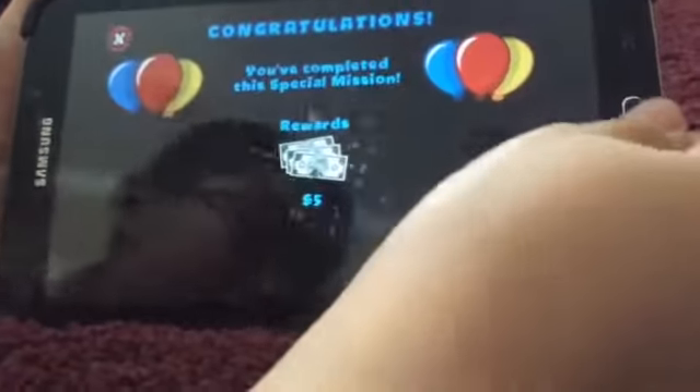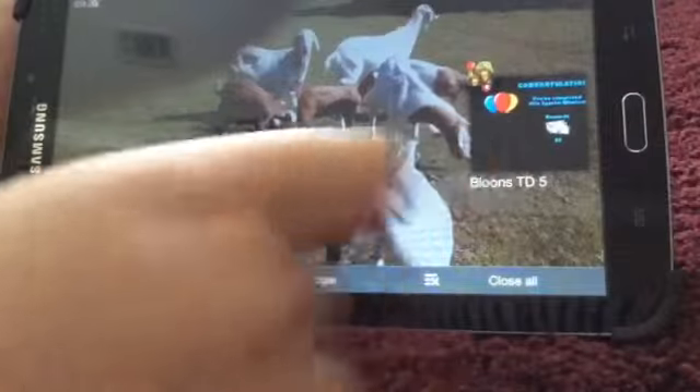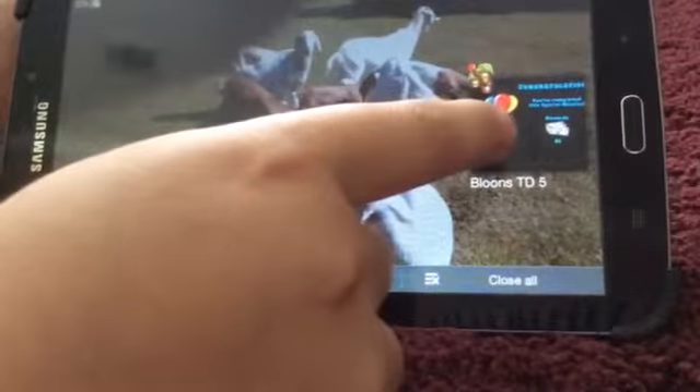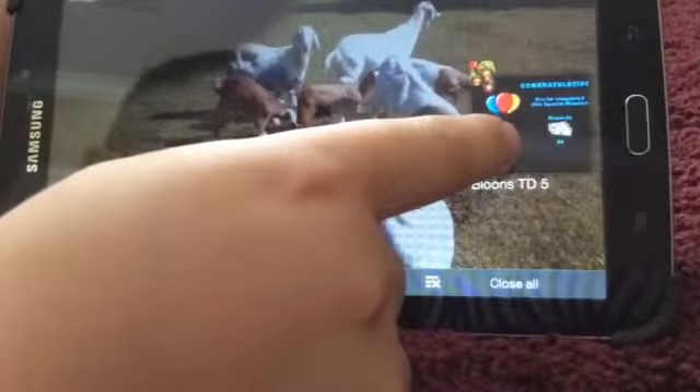Now if you have an Android device, take the tab away before the congratulations screen goes away. So you want to take the tab away, and then go back to BTD5 and restart — kind of restart the app. Give it a sec.